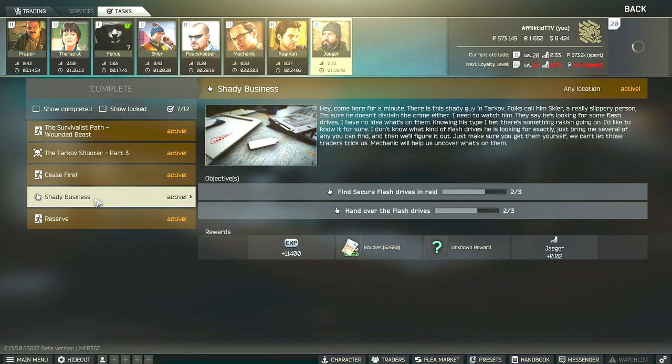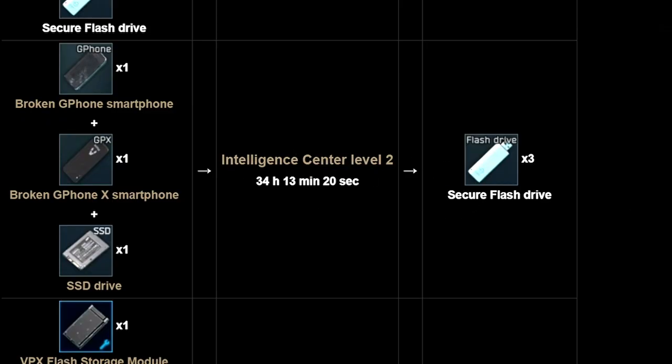Hey guys, this is the Jager Task Guide for Shady Business. For this task, you have to find three secure flash drives in RAID and then hand them over to Jager. If you are having a hard time finding these in RAID, then you are able to craft them at Intelligence Center Level 2.